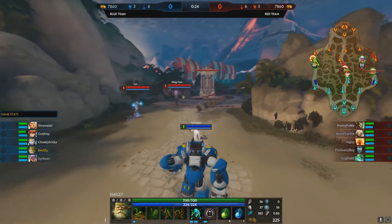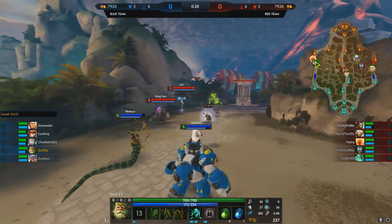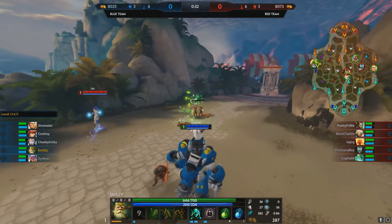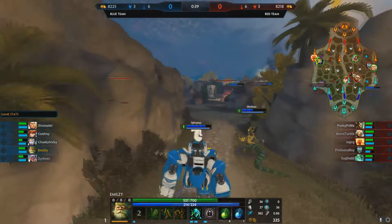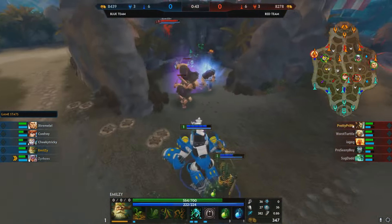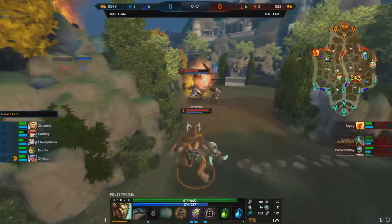What you'll see me do is root the minions. When I root the minions they stack up, so when they stack up I can clear them instantly. You have two options here — you can try and go for a kill, or go for the buffs. We're gonna go for the buffs, realizing we have such a big advantage.